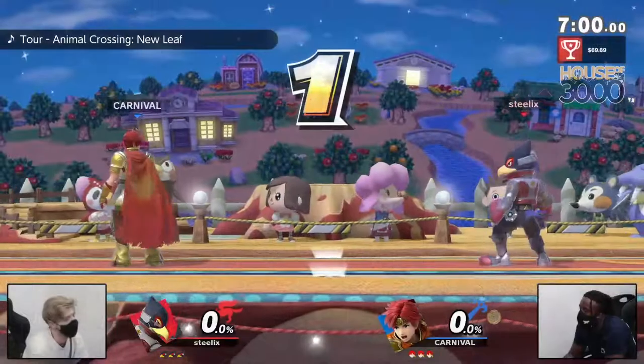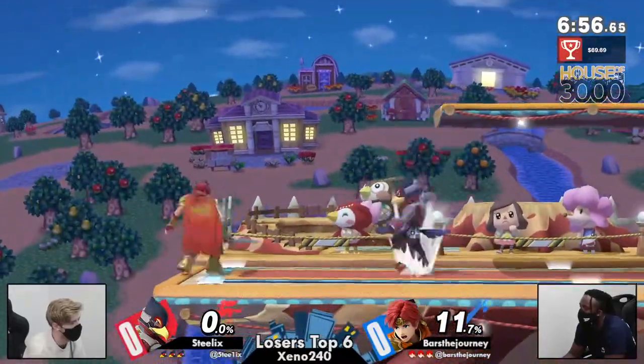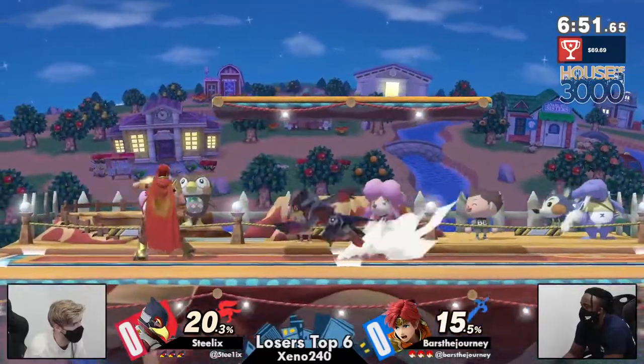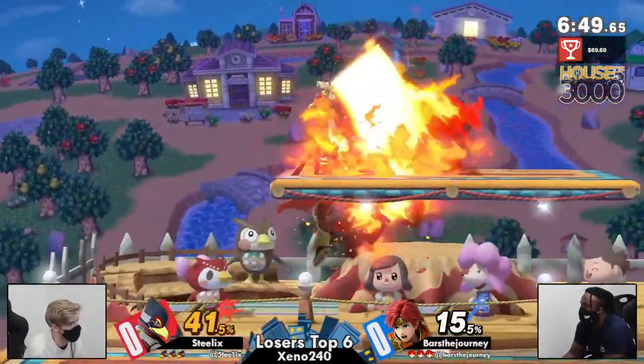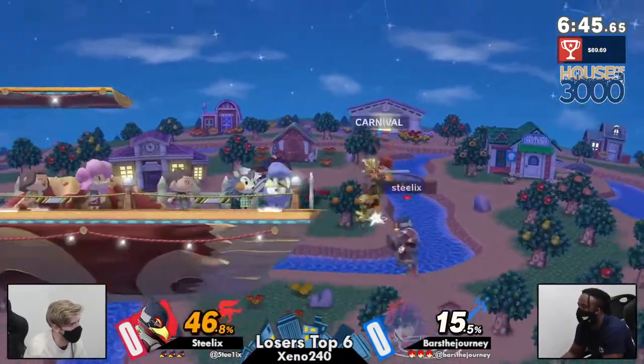Nair is also really big. All right, we got a smash build coming in as our starter for this set. Bars is already getting some quick damage with the double edge dance, and I talked a little bit before about Roy not having the best reversals.